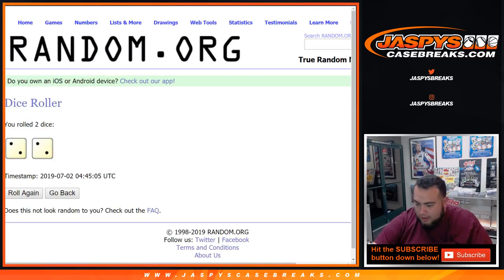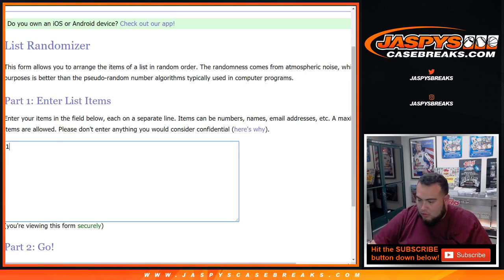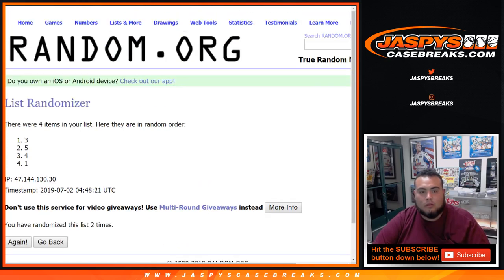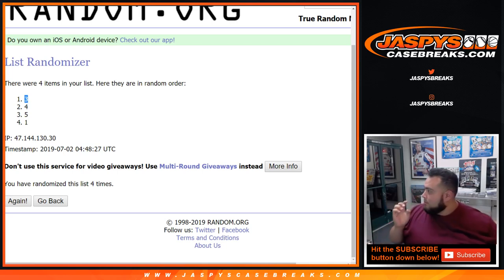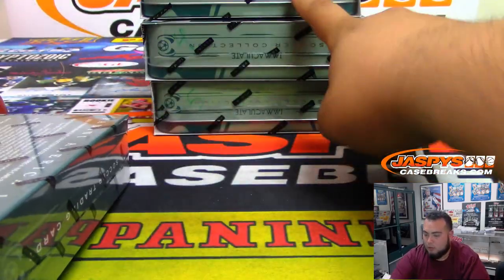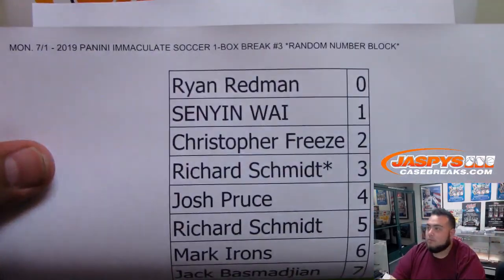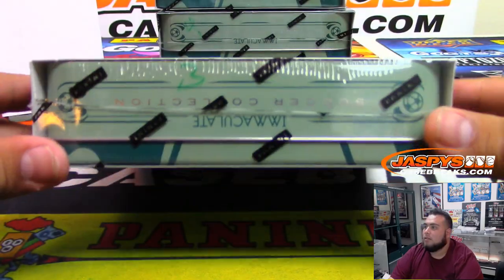Alright, we have boxes 1, 3, 4, and 5 left. We'll use the same dice roll 4 times to see which box we'll be using in this break. It was 1, 2, 3, and 4 — it'll be box 3. There you go. Chris also got a hockey spot too — nice. Alright, box 3, good luck.